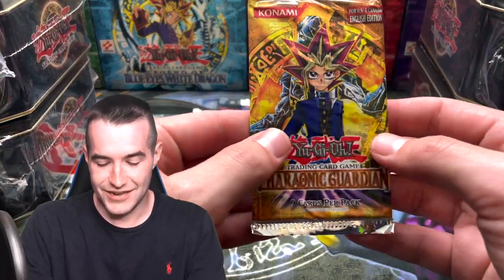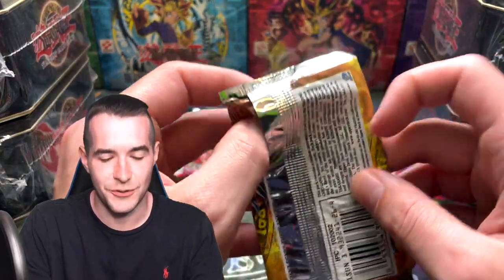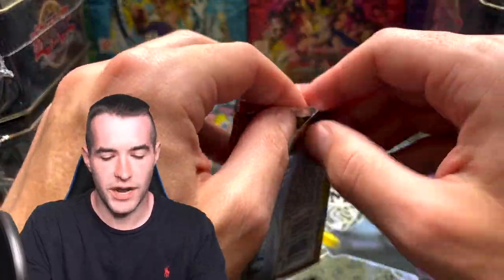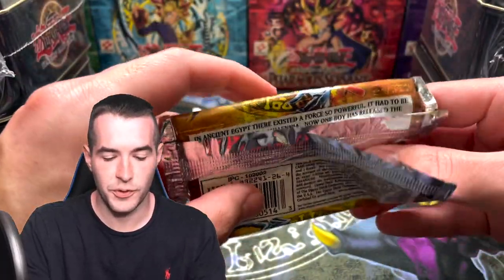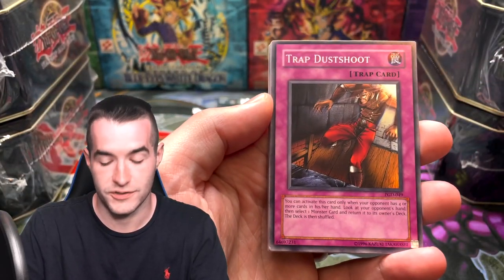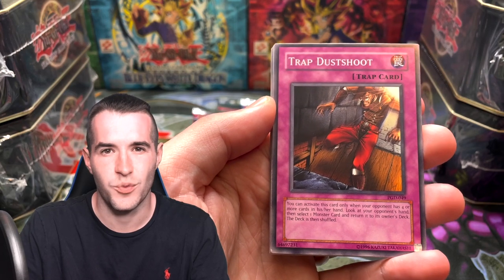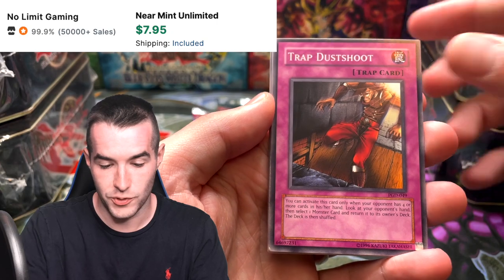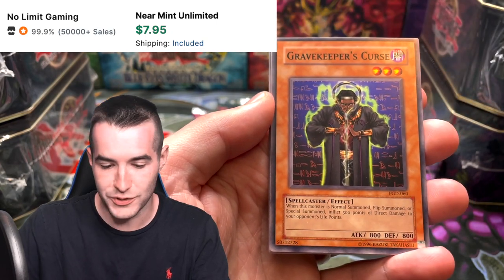On to the next one — Pharaonic Guardian, the oldest one in these tins. The ratios — one out of six for super rare, one out of 12 for ultra rare. Secret rares are usually one in like two boxes, about one out of 48. So we've got a Trap Dust Shoot — that's a great pull, like a $3 card. That's our first good pull so far. Gravekeeper's Curse, Banner of Courage.